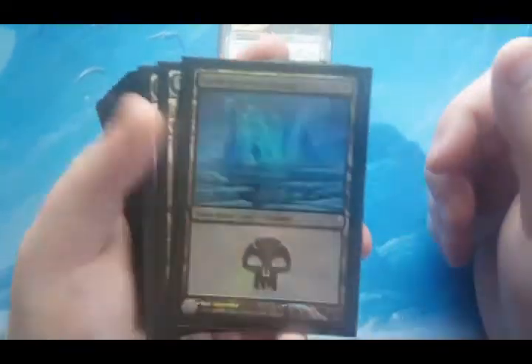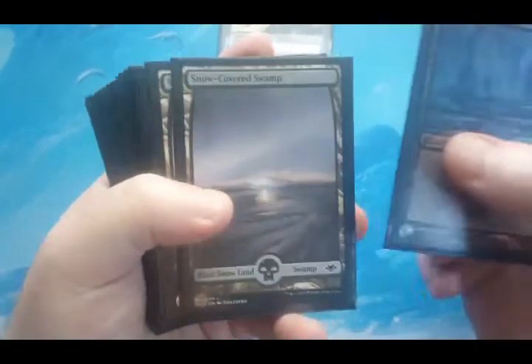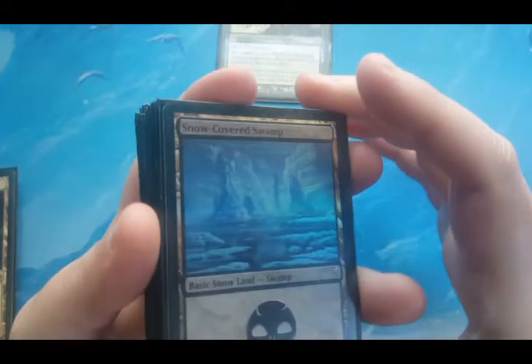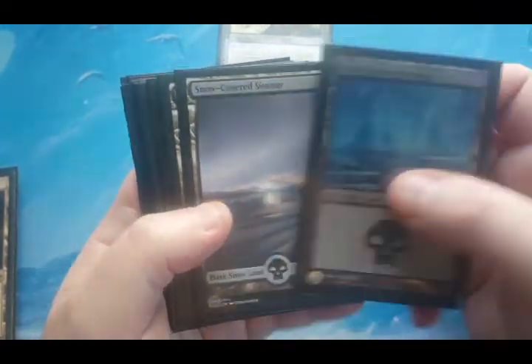I start off with a foil snow-covered basic swamp, and then I went with a whole bunch of the Modern Horizons versions. I think I went with 20 total snow-covered swamps — no special reason for them, just basic lands. One of them is a foil snow-covered from Cold Snap, and the rest are just the basic snow-covered from Modern Horizons.